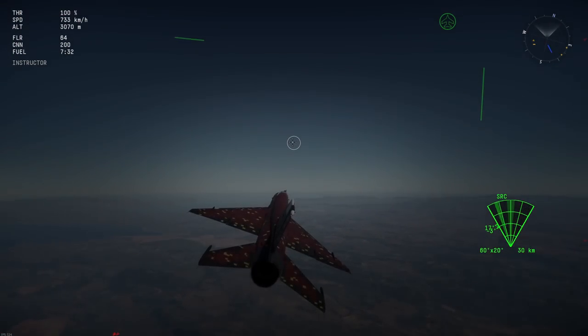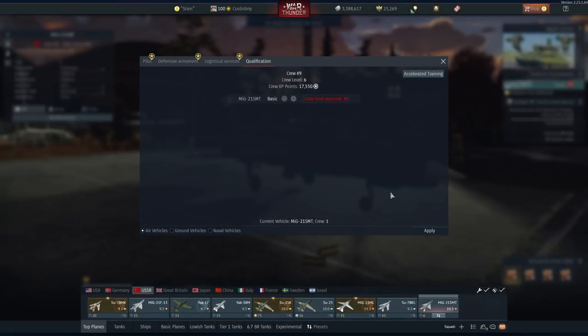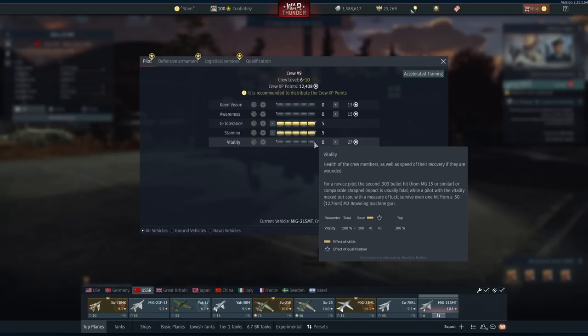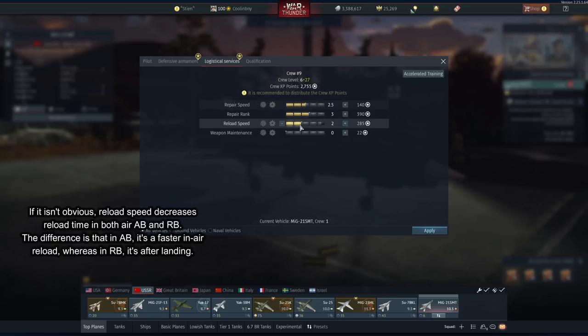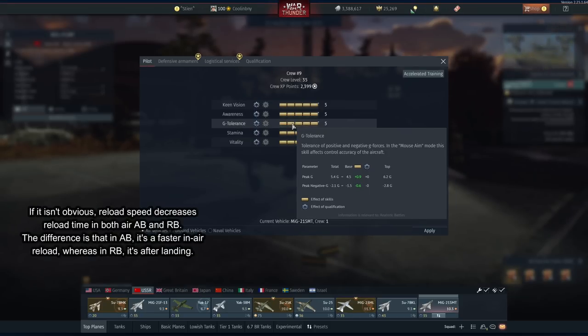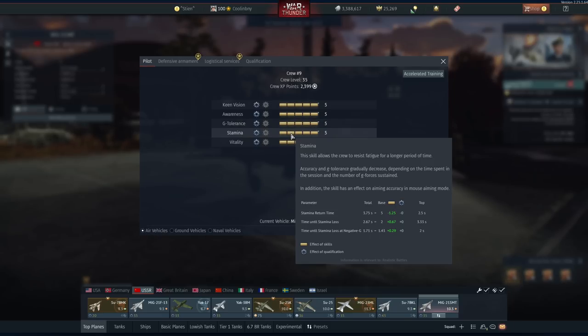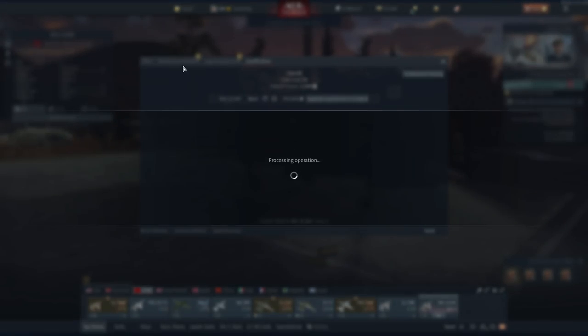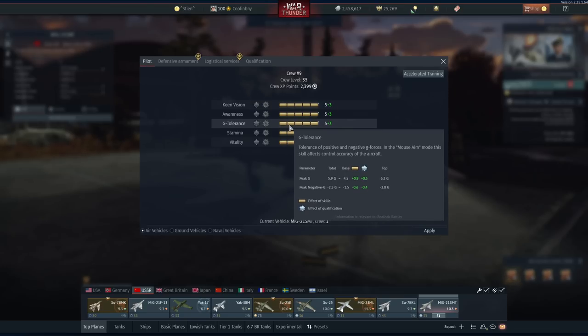Let me add a few points to the crew skill and show exactly how big a difference a simple expert crew can make. To get to expert I need to reach skill level 30, so I'll boost standard things and also increase reload speed and weapons maintenance. Right now we've gone from a base of 4.5 G's all the way up to 5.4 G's, and stamina to recover after blacking out improved from 5 seconds down to 3.75 seconds.